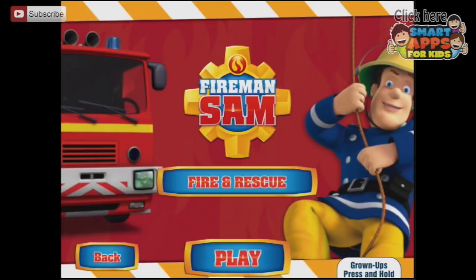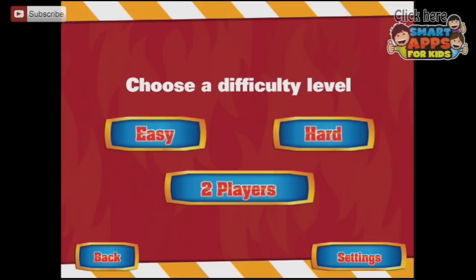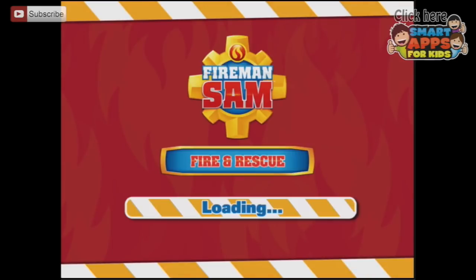We are with Fireman Sam Fire and Rescue. Let's press play. It's good to see you've turned up ready for duty. Let's start with the Mountain Adventure. We shall choose Easy.